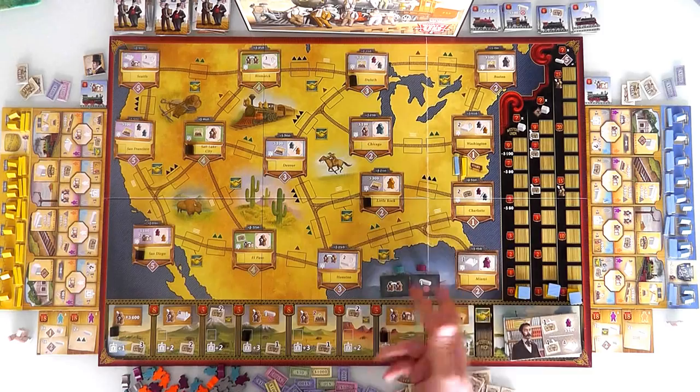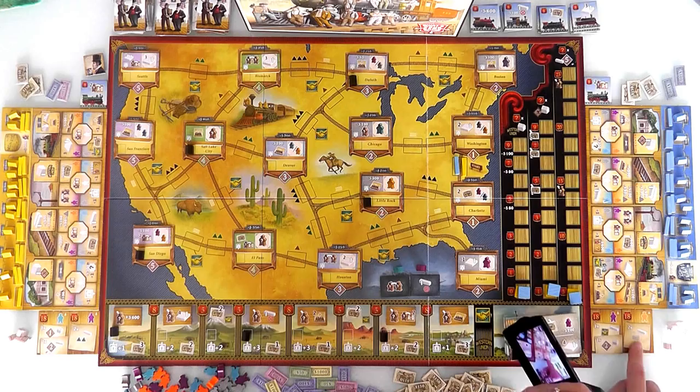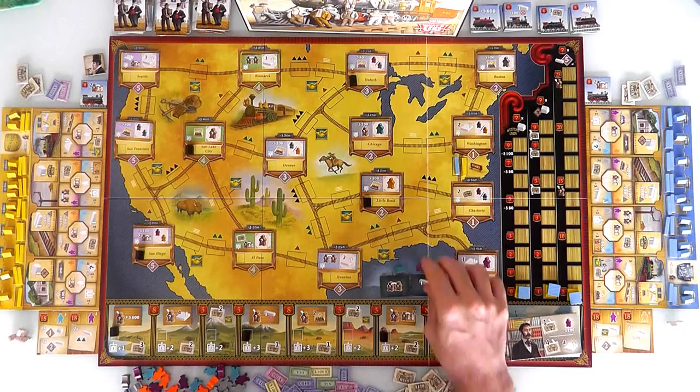Looking over Jen's objectives, she can see to complete one milestone she needs a foreman, and for another she needs an accountant. So she's kind of eyeballing that foreman. Plus, both of these objectives want her to lay track — two tracks on planes, or one track in a deal zone. I think Jen's going to take the foreman option.